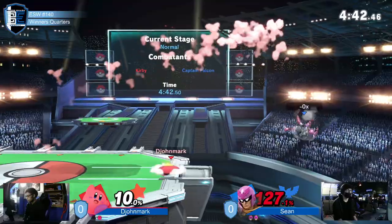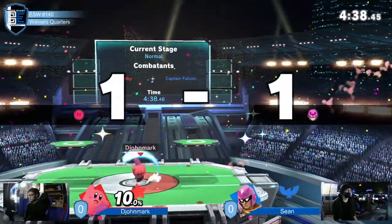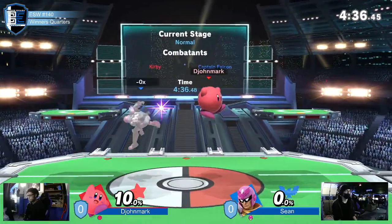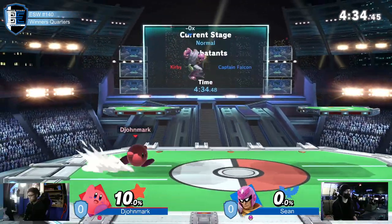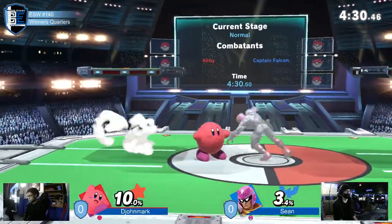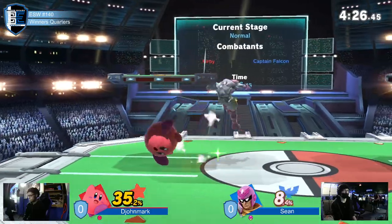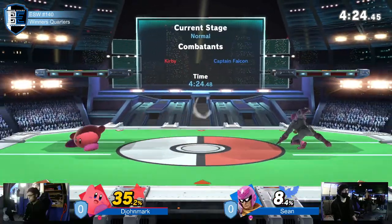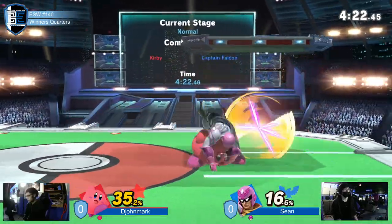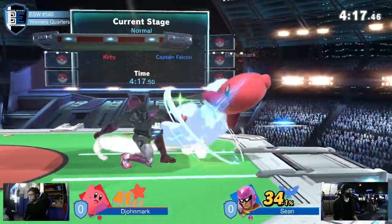And now things are dangerous for John Mark. One of Kirby's weaknesses is the fact that his kill power is inconsistent, especially trying to find it in neutral against a fast character like Falcon. But he recognized that shield drop and managed to kill him regardless. I'm loving the way that Sean is playing this matchup even now — really well.